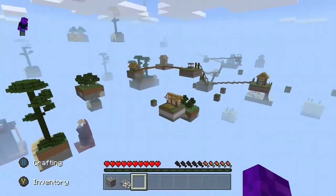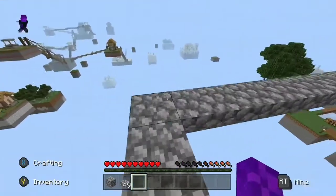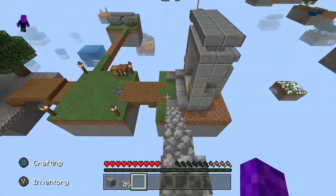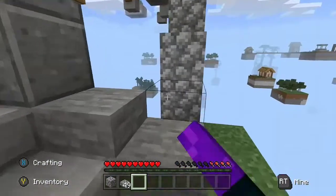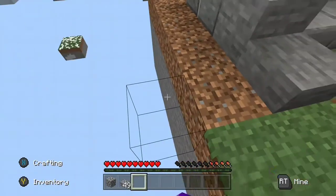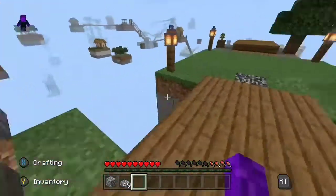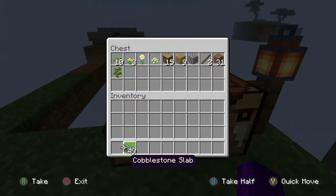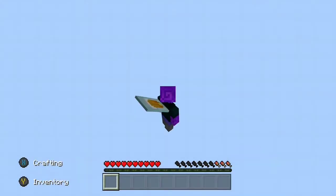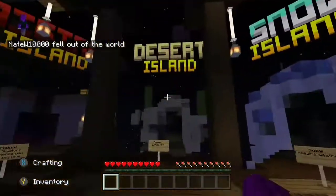I see a wheat farm, but I've decided you really don't need to eat in skyblock — you just jump off the side and your hunger resets. Obviously you need to take everything out of your inventory first. That'll be my motto: who actually eats in skyblock? See, there's absolutely no point in eating — you just die.